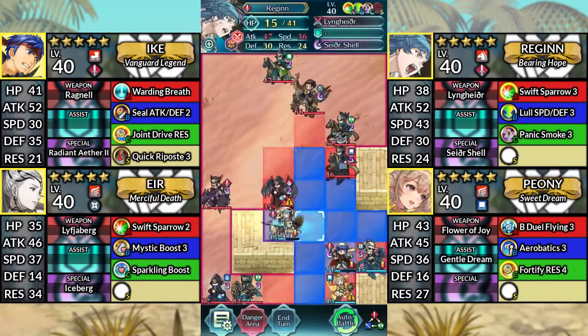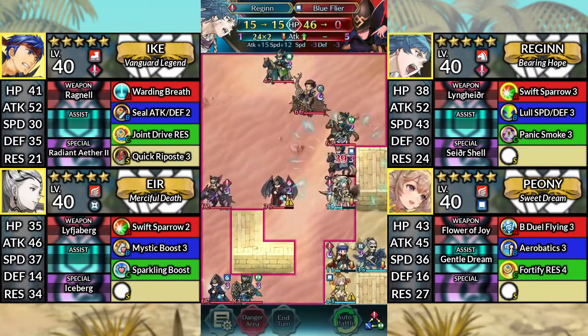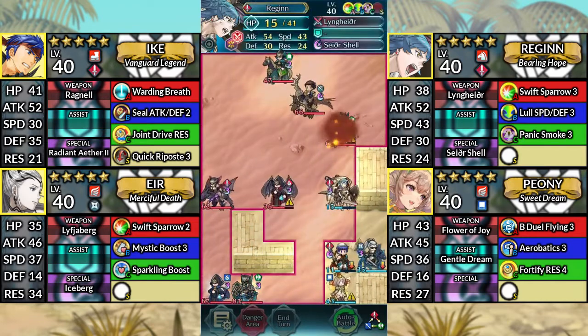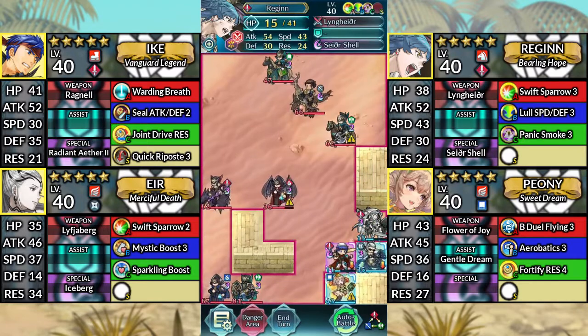For turn three, move Regan up to the right and attack the Blue Flyer from below. Then Kanto above Air. Afterwards, end your turn.